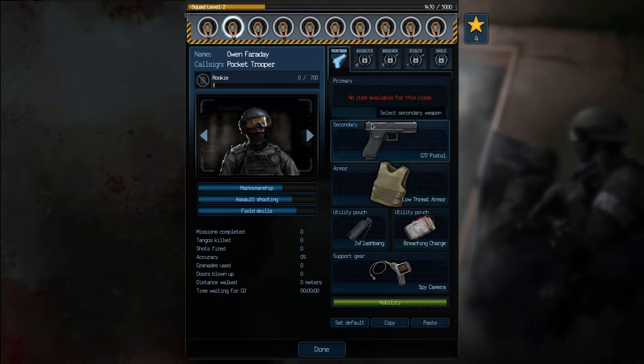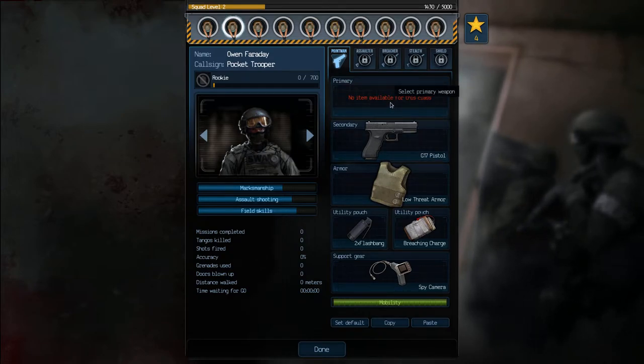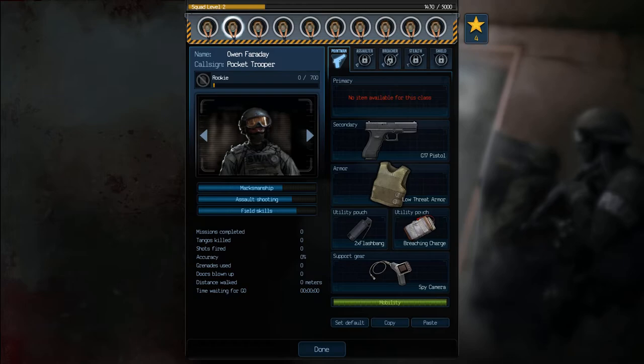Over here you have a loadout. Because I haven't really leveled up yet, my SWAT members can still only use pistols and lower tier stuff. Unfortunately they cannot get primary weapons yet, but as you can see there are more classes that your SWAT team unlocks as you level them up.